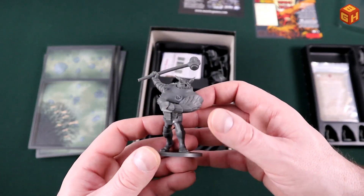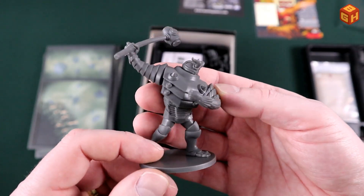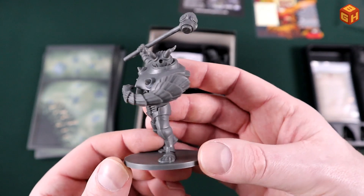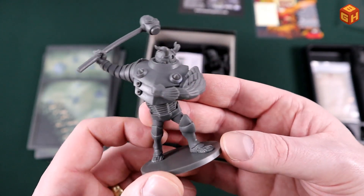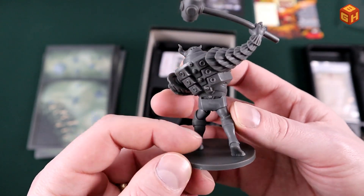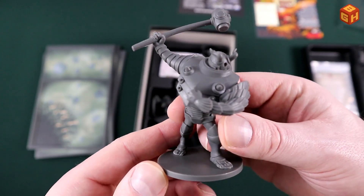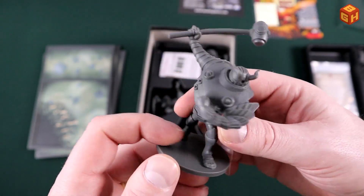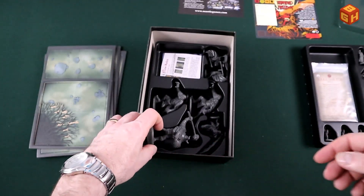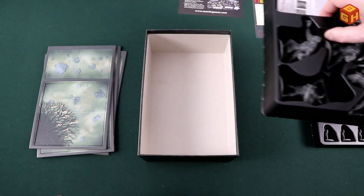And then there's this guy — the Keeper, the guardian of that keep in hell with all the lava surrounding it. He's the one you encounter in the lava scenario. It's a big robotic demon — basically a big armor that he's wearing. Pretty cool, a big stompy robot. That's all there is in this box.